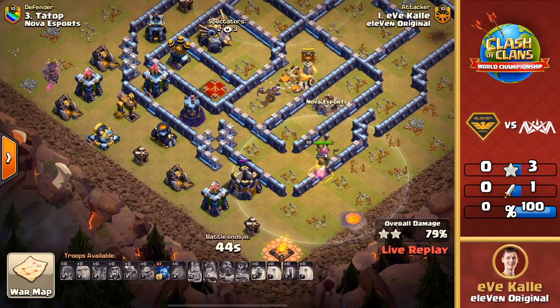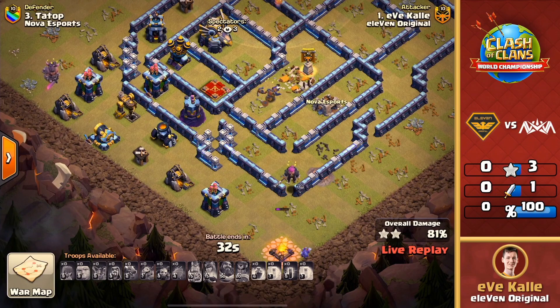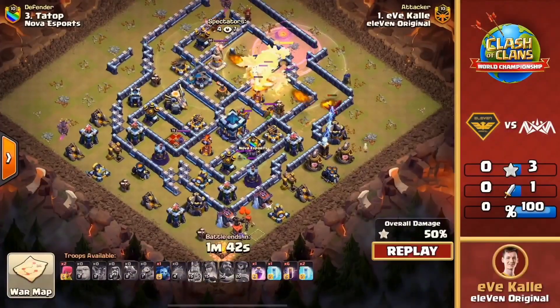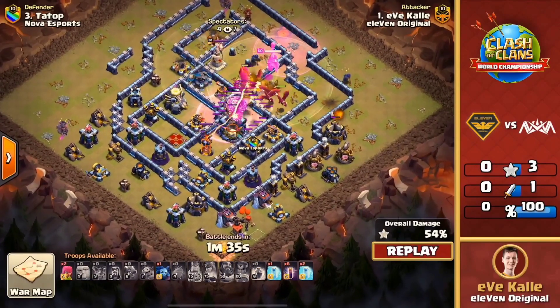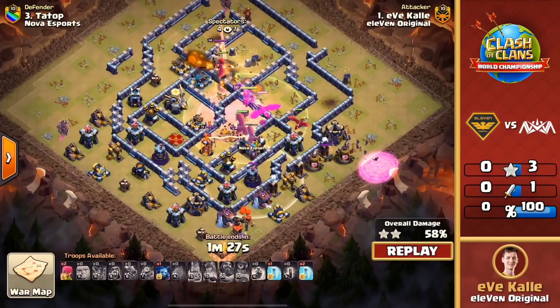Eve Collie's looking to add a little bit more percentage into the 80s here, but Nova started off the war with a three star and a really great performance. We saw from the first war that your eyes gaming went down — they won but they were from the winner's bracket and got eliminated, and now 11 Original are from the winner's bracket as well, at risk of getting eliminated too here in this playoff match. Eve Calais not being able to bring it home — two-star, 82% attack. Nova Esports coming out of the gate swinging with their first triple from Franco. What an incredible start to this match.